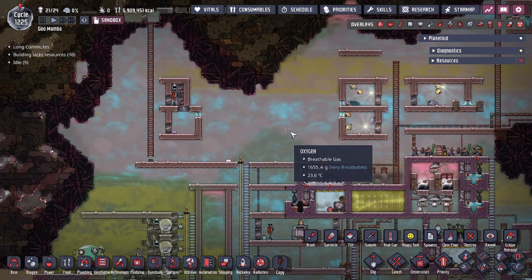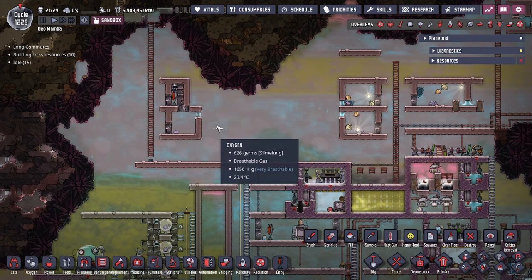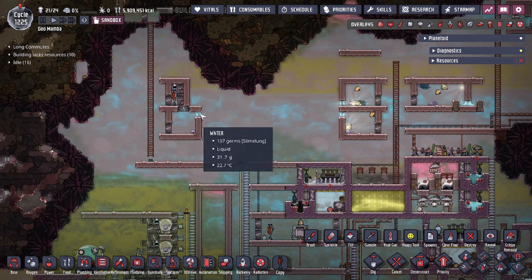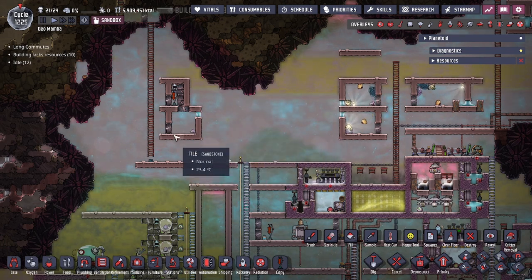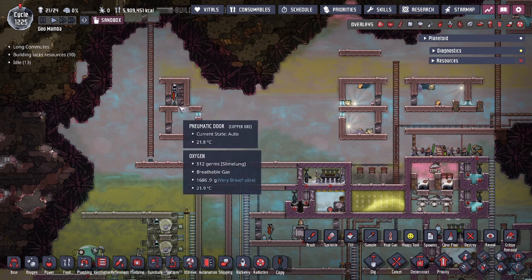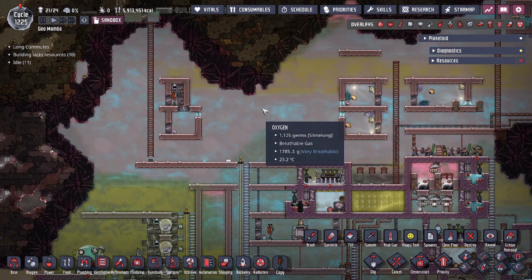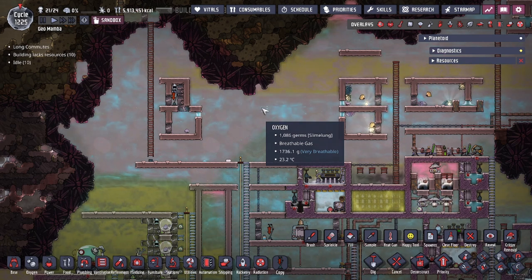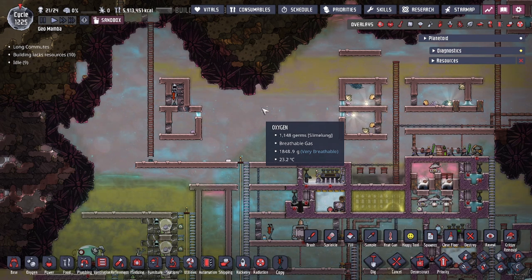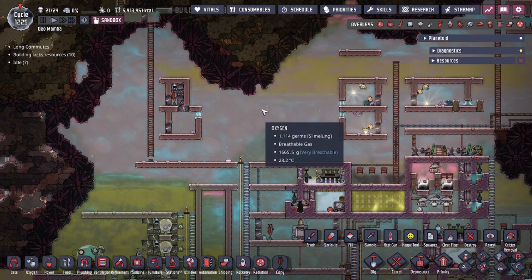This is a great early game setup — no automation required. A lot of the building design really comes from the use of liquid. You don't need a lot of tech here, as it's literally tiles, doors, automation wire, a critter sensor, and a critter drop-off. That has been the critter jail slash menagerie setup depending on how you look at it. If you guys have any questions, leave a comment below. Hope you guys enjoyed today's video, and don't forget to like and subscribe!